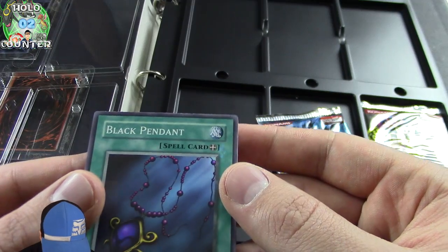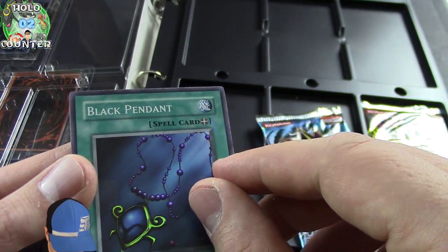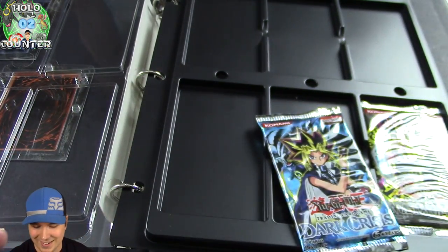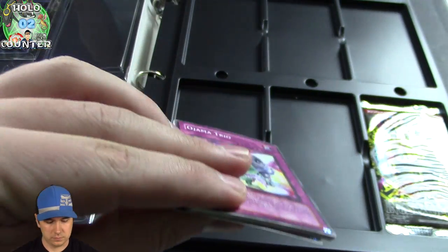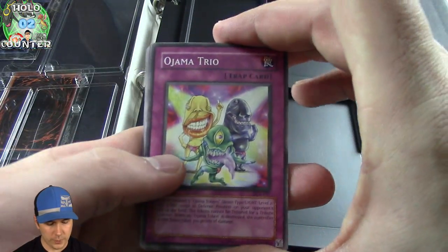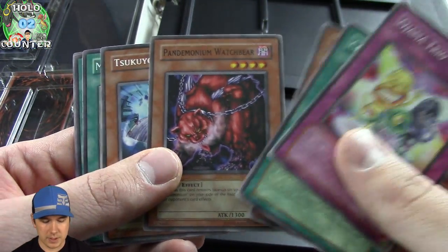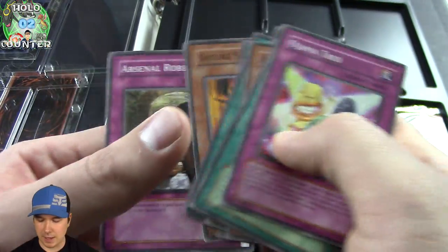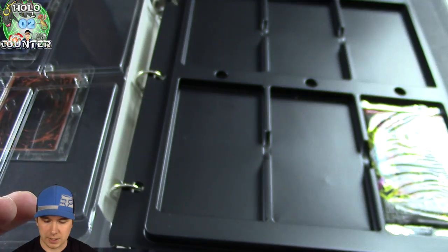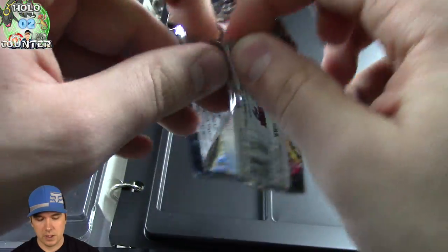Sorry if I'm looking a little distracted — the Black Pendant has foiling right over here, it's catching my eye. It's kind of cool. Alright, so Dark Crisis. We pulled Ojama Trio — that card's so old and still being used today for side-deck, against decks like Burning Abyss. Sangan is a really good card. I've also seen Ojama Trio being cited for Psy-Frames, because they have to have no monsters on the other side of the field to activate a lot of their effects. Pretty good side-deck choice for a couple of decks.